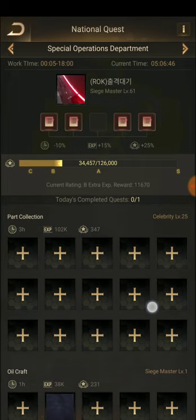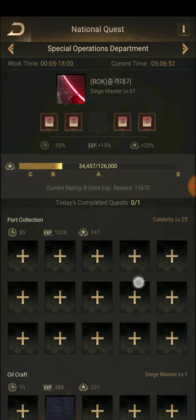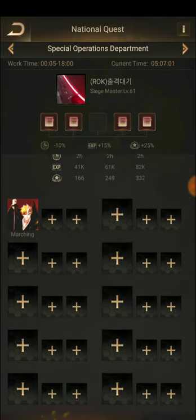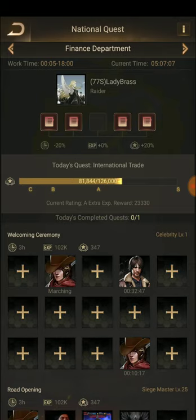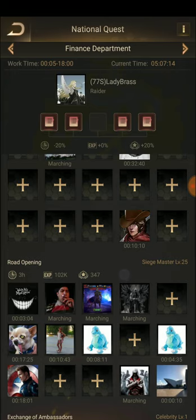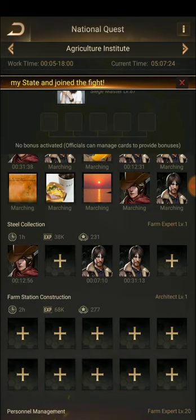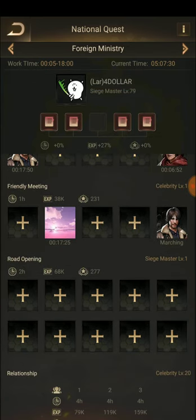In the Special Operation area, there are different departments in this Class Hall national cost area — everywhere you can see Siege Master missions you can perform. In Finance, there is one mission for Siege Master I can perform. In National Cost there is nothing for Siege Master here, but there is one level one Siege Master mission in another section.